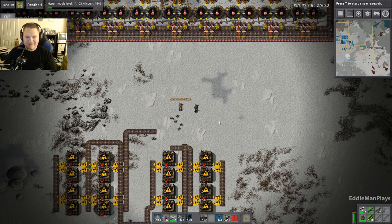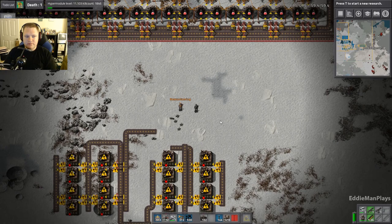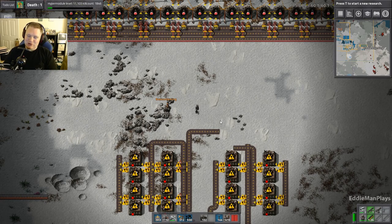Good afternoon ladies and gentlemen, welcome back to the channel. I'm Nexus and this is Factorio — this is Triple Threat Chill Pill. We are using the three-set of Pianodons mods: Industry, Coal Processing, and Fusion Energy. Joining me are Kai and yours truly, Eddie Man.